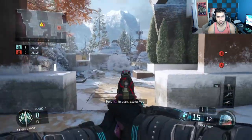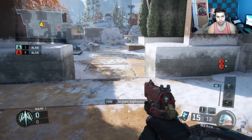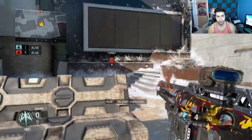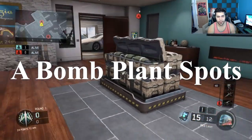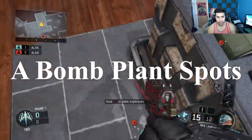Those are the main two B bomb spots. Other than that, a lot of people just plant right here because you can see it from the window, mid alley, and pretty much all of middle — it's a very good power spot. After that it comes down to situational plays.